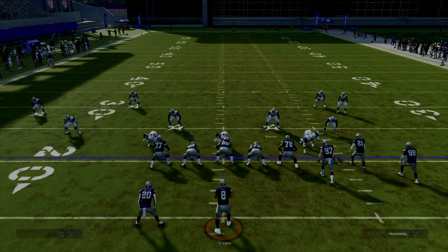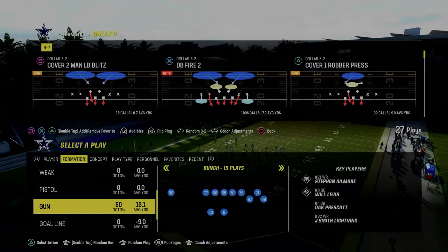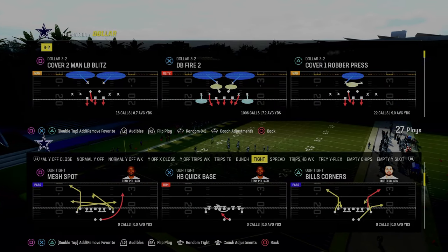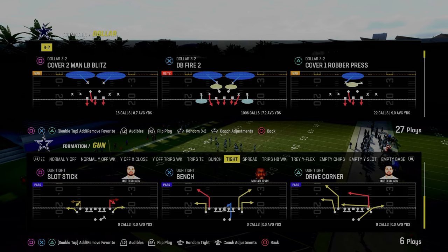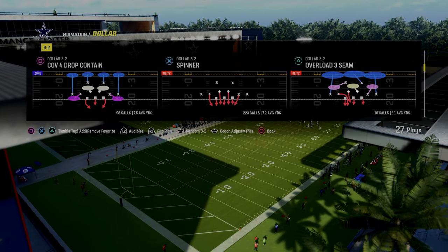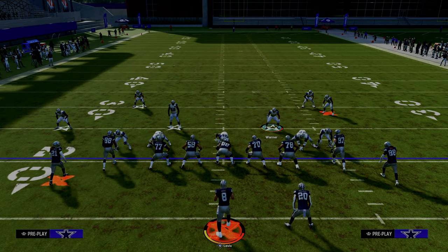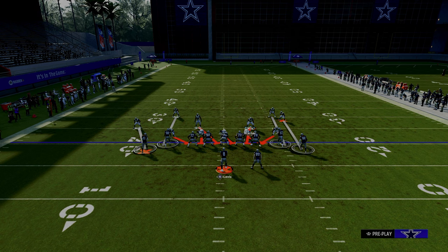This is not the only formation that this blitz is good against — it's actually good against a lot of different formations, and I would say this is probably the number one blitz in the game right now. But what a lot of people are not understanding is it really is probably best out of the play Spinner better than any other play, because it's the only play where you have this really nice blitz angle to that defensive end.